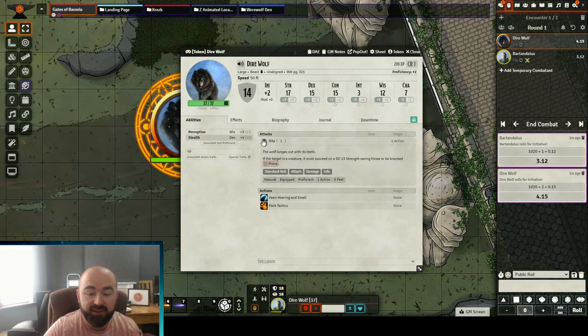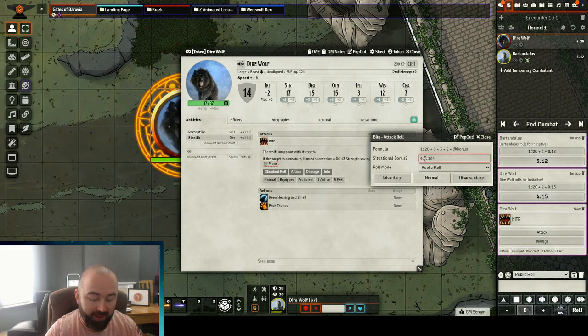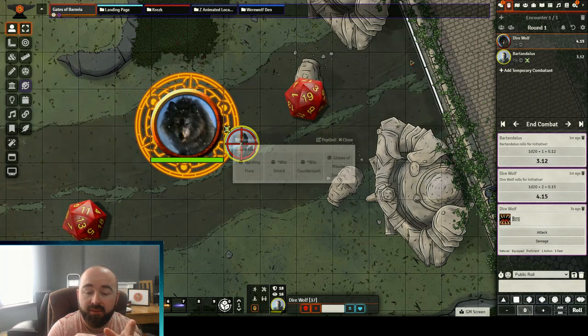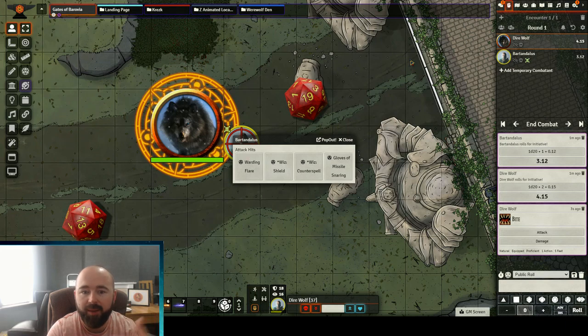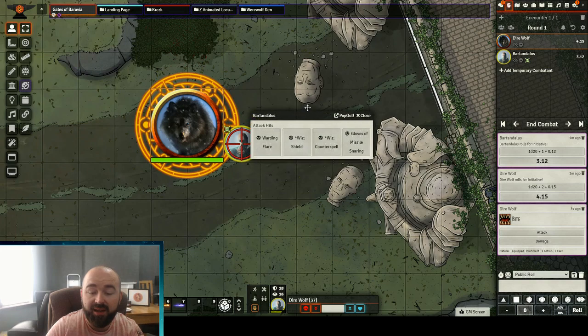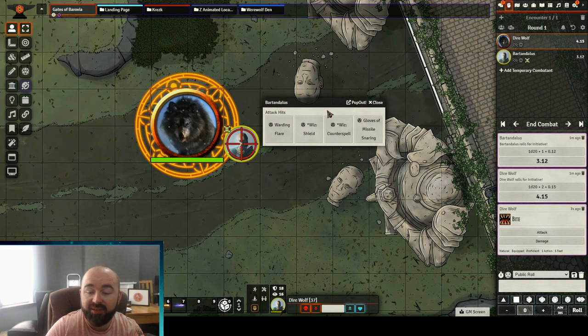The direwolf is going to attack the player. I'm going to make it advantage and plus 20 to make sure it definitely hits. And you'll see what happens now to the player, because I'm DM — I'm in control at the moment. It's popped up saying, these are all the abilities and items that this player has that has a usage of one reaction, and they can click here to use one of those reactions.